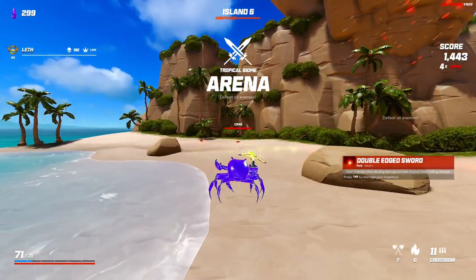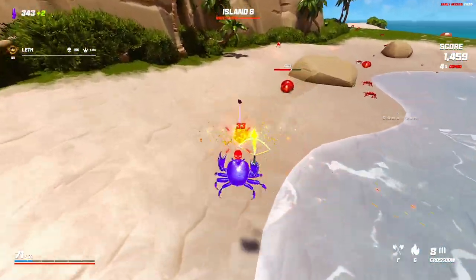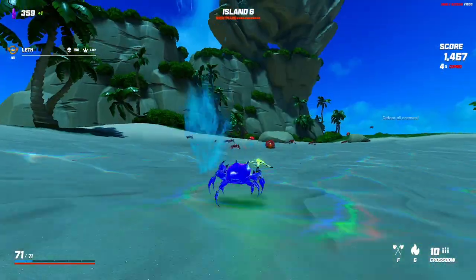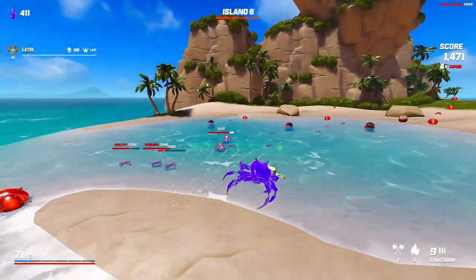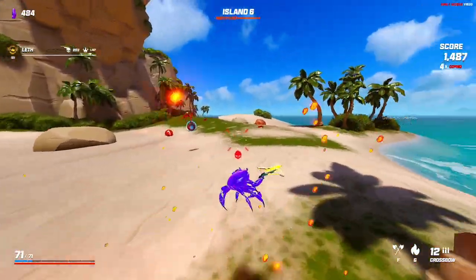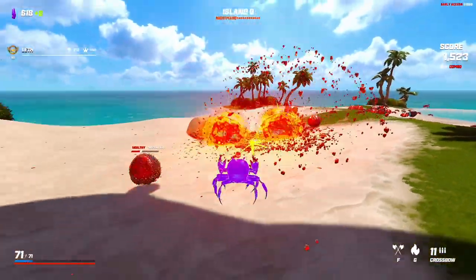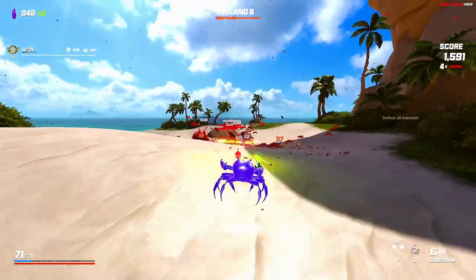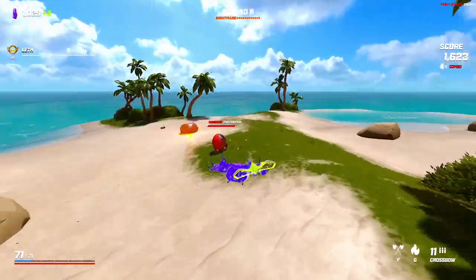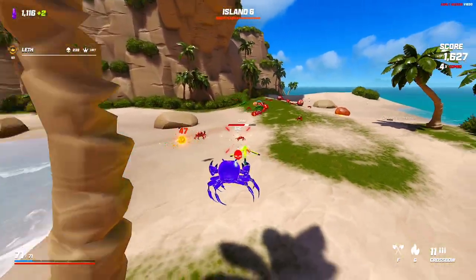If you can survive and not take damage, you just get a lot of crystals. Already just look at this — getting plus three, plus one, plus two. Almost already gained a hundred crystals. The way you take advantage of the double-edged sword is to get early shops after getting a bunch of damage because you can just rack up the items and start to snowball. We're already at a thousand.